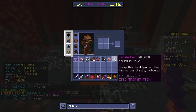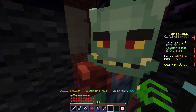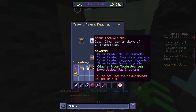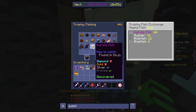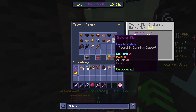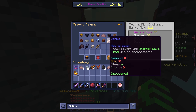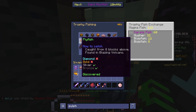I get the silver karate fish. This is important since I am attempting to go for the adept trophy fishing level, which needs a silver of every type of trophy fish. I now just need the silver skeleton fish, the slugfish, and the obfuscated three fish.